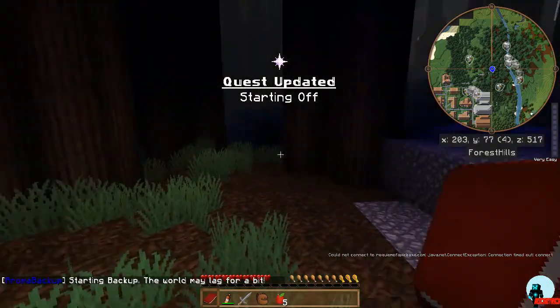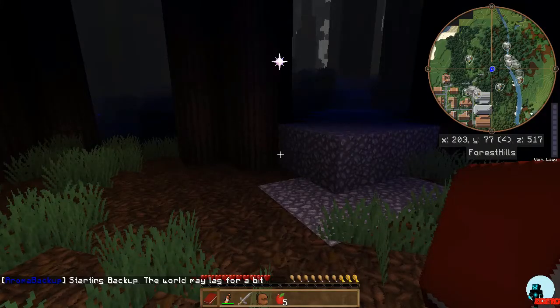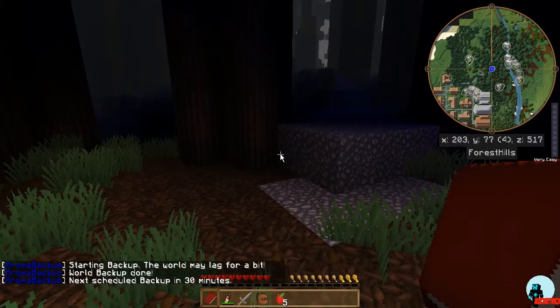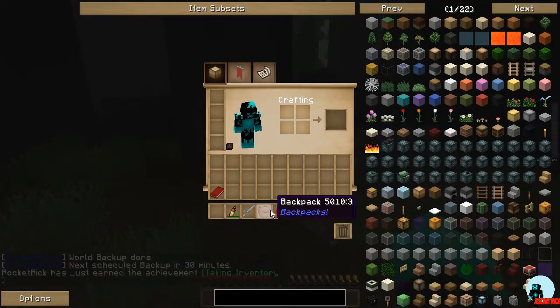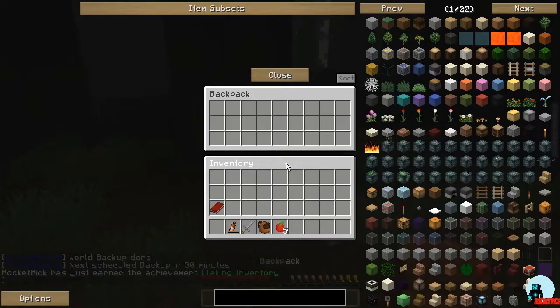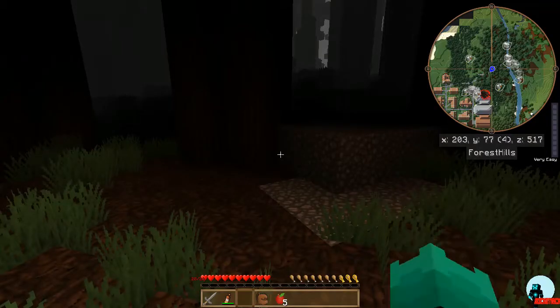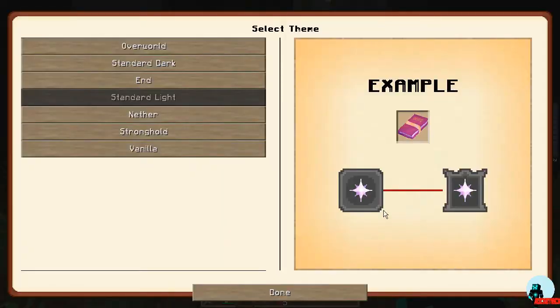Let's take a look at the quest book real quick. Oh wait — this is a progression mod. I'm used to using HQM, not the progression backpack. Can't remember to see what the backpack's got in it. Progression mod default is the tilde key. Let's see what our theme is — I kind of like this.